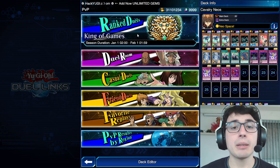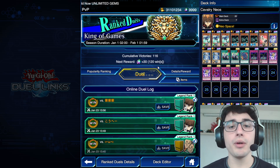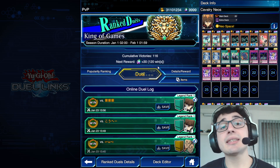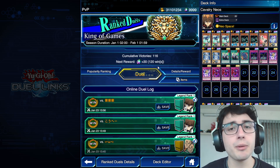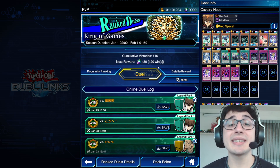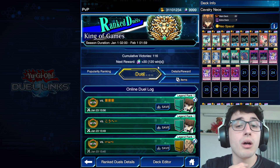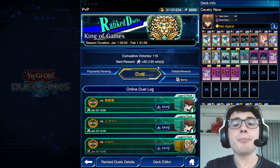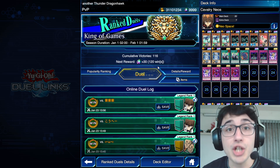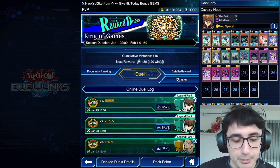Another pro tip: if you've reached King of Games rank, keep winning duels on the ladder to earn more gems. Every 40 wins you get 30 gems — because every 20 wins you alternate between gold and 30 gems. So every 40 wins on the ladder gives you 30 extra gems. It's not easy but it's an unlimited source of free gems.